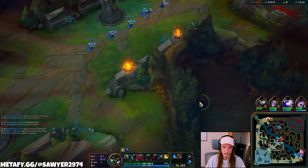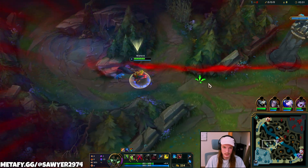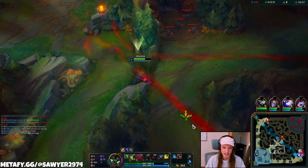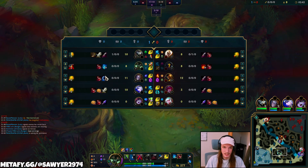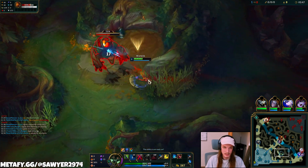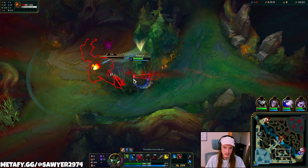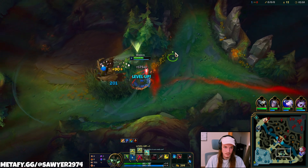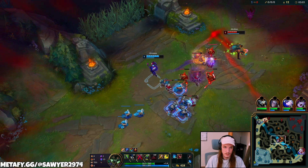It looks like they've spotted him on red. Let's go to our red side — we just need one camp for level 3. We're running pretty similar runes: PTA, Triumph, Alacrity, Last Stand, and then Nimbus Cloak, Transcendence. Since he did that, his level 3 is going to be a little bit slower. I can do my three camps, get level 3, and then look to invade his blue side. The value of that full clear is down quite a bit, but this is one way we can somewhat mitigate it.